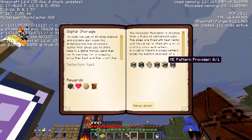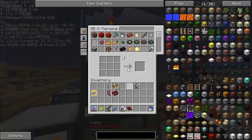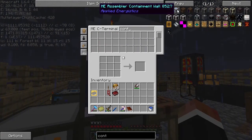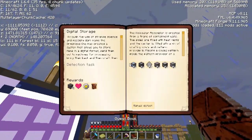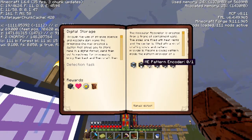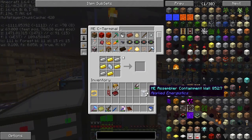First things first, let's make molecular containment walls. Molecular... containment wall. I'm so confused. Did I say molecular containment wall? Oh, molecular - okay, I see. I guess we're going to need a bunch of these now that I think about it. We need more iron.